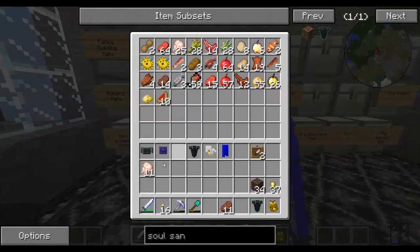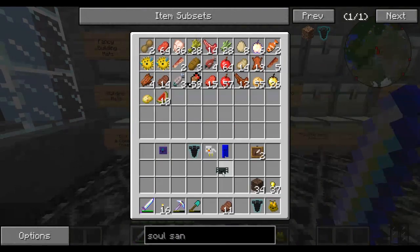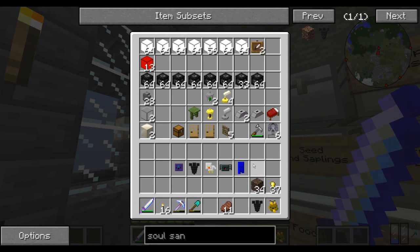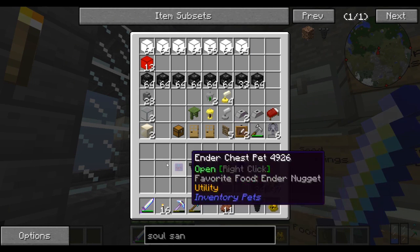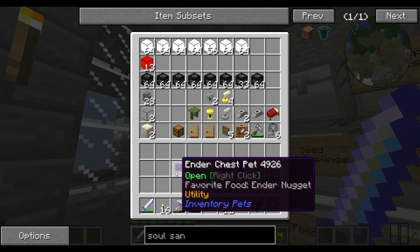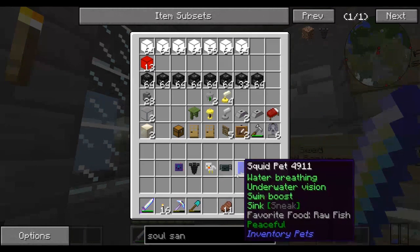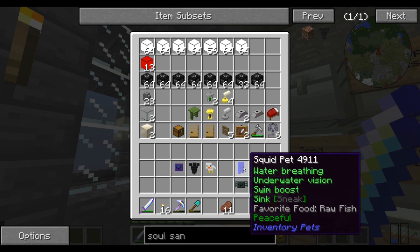You can see now in my inventory that I have a good bit of new pets — not all of them, not all that I'm aware of, shall I say. I now officially have an endotrest pet, another wither pet, a chicken pet, a spider pet, and a lovely squid pet.